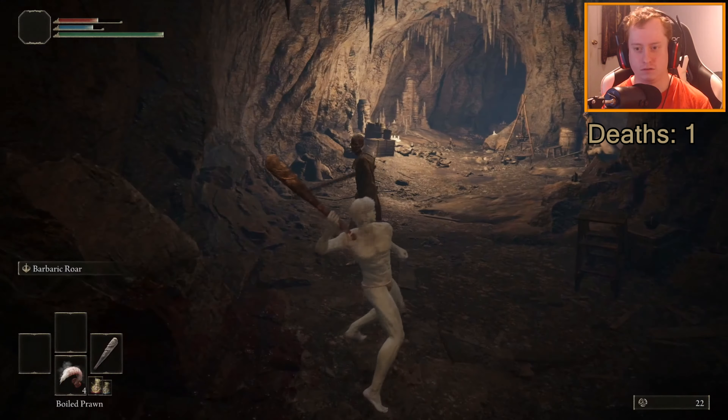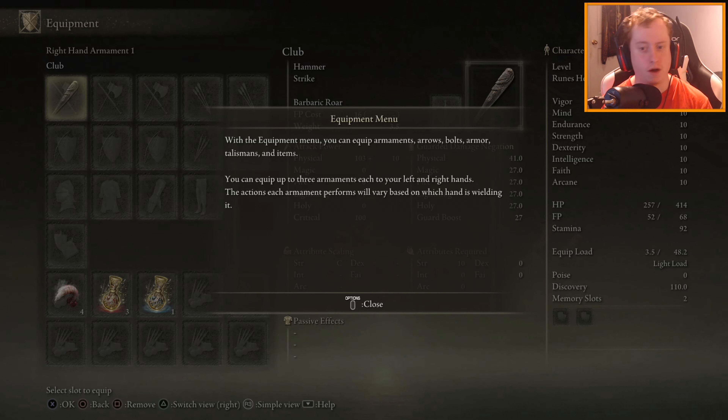Can I pick something up? Or do I have anything like that? With the equipment menu, you can equip armaments, arrows, bolts, armor, talismans, and items. You can equip up to three armaments, each to your left hand. Do I have no shield? I don't. I cannot. I can't really guard myself, can I? No, I cannot.